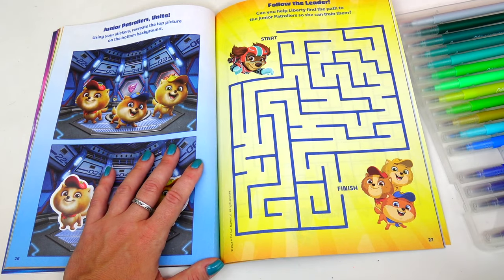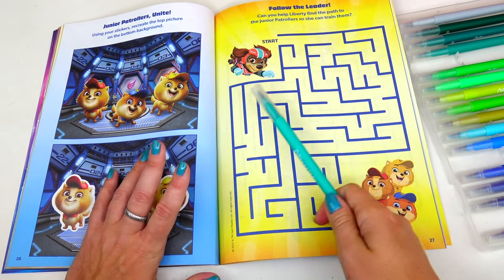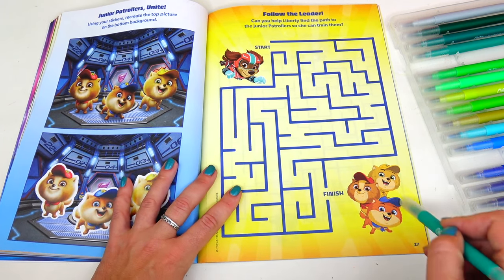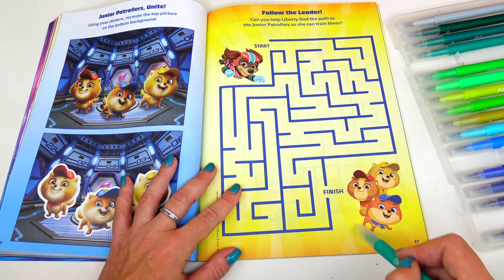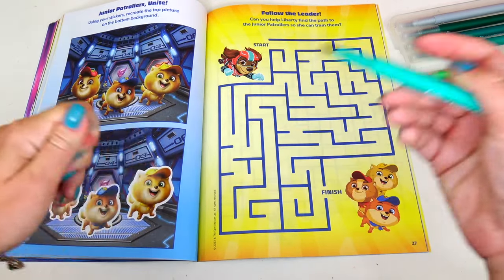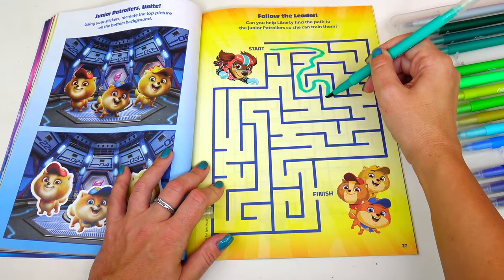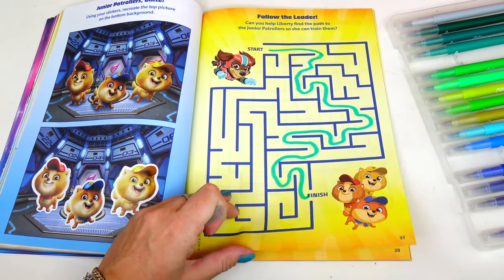And now the maze. Let me choose this teal color marker. Can you help Liberty find the path to the Junior Patrullers so she can train them? Start, finish — let's go! Yay, we did it!